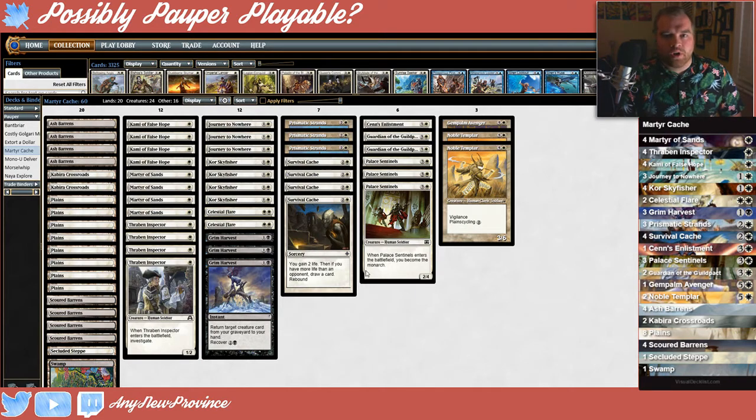So what do I mean by jumping through hoops? Well, we're always going to have to have more life than an opponent to draw cards off of Survival Cache. For that reason, we're running fogs and life gain spells to make sure that we're always at that higher life total.